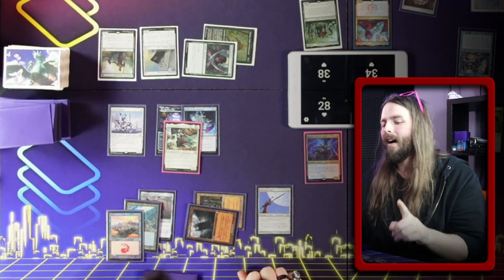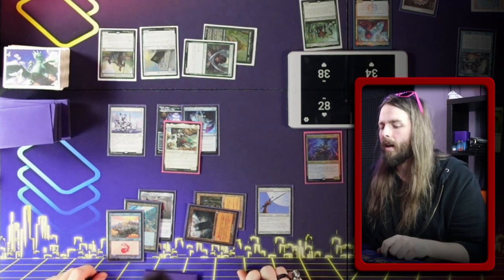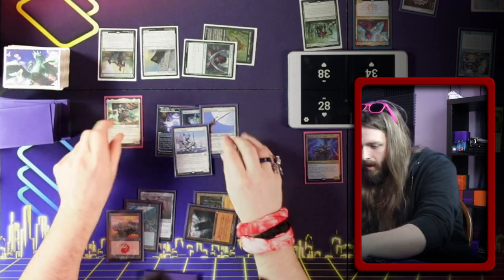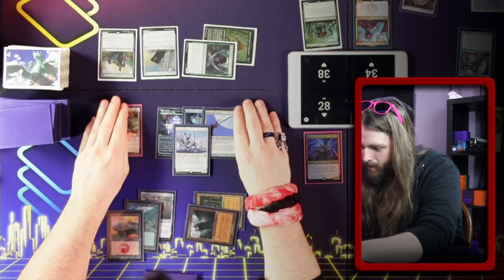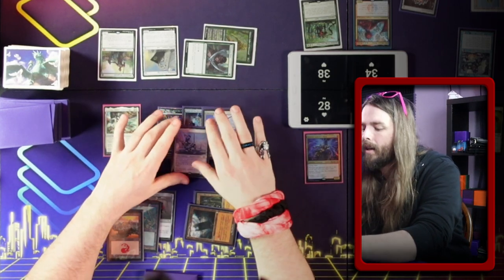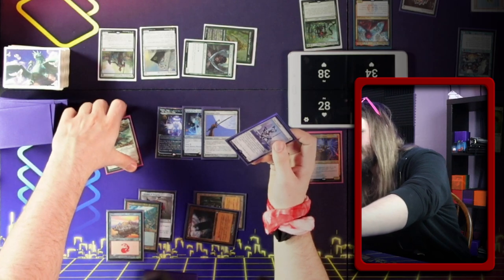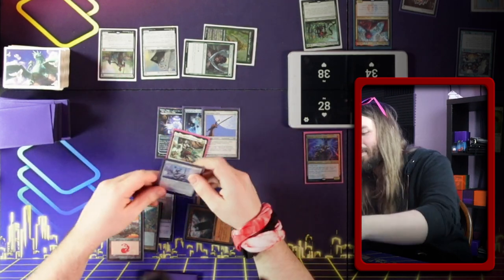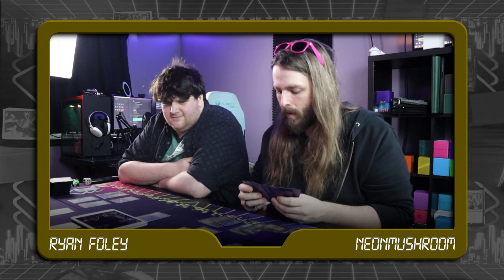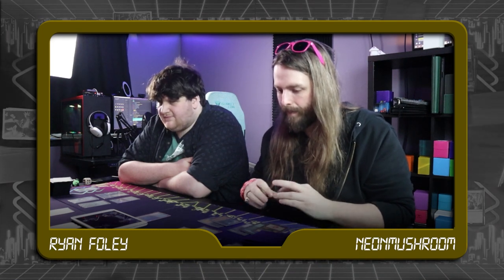I'm going to go into combat and trigger Arden. Esper Sentinel is just a 1/1, it has summoning sickness. That's right — that's a good call. Everything you just saw didn't happen. So the Intrepid Archaeologist is here and we've got some people who instead would block me pretty easily.